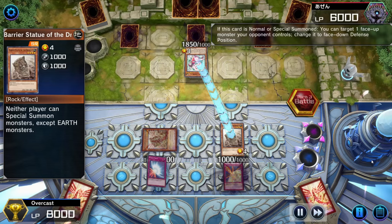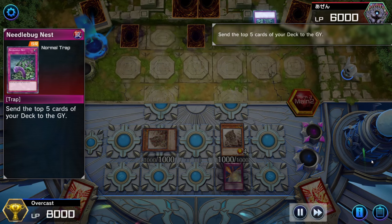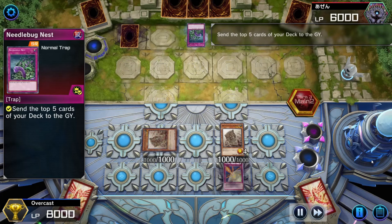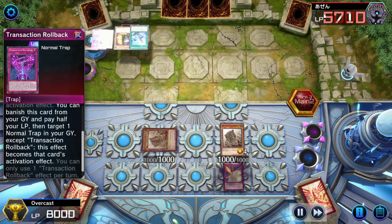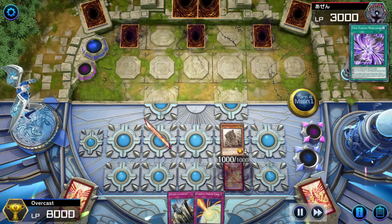During our opponent's turn, he normal summons Fairy Tail Snow and flips one of our statues face down. He tries to attack the second one but we have Mirror Force. During main phase 2, our opponent searches for Diabelle Star the Black Witch, and then he starts with Needlebug Nest to mill from his deck. I'm assuming he's searching for Infinite Impermanence as I see Transaction Rollback — maybe he wants to negate our other statue so we can start special summoning. But luckily for us, he doesn't find it. So he continues milling a few cards, adding cards to his hand as well, then he sets 2 and passes back to us.